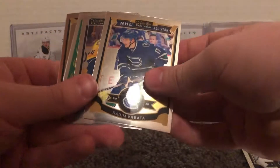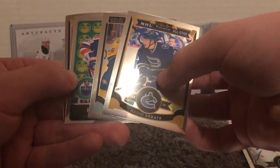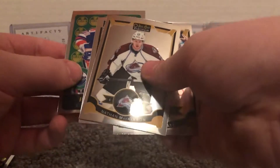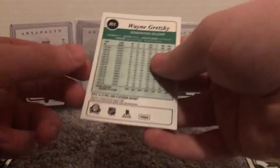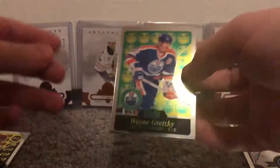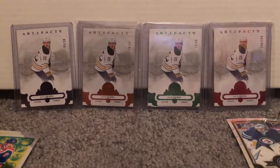Last pack of today's rip — I intend on ripping on camera often, I'm having fun. Radim Vrbata, an Oilers rookie, Kevin Fiala, Nathan MacKinnon, and Wayne Gretzky — not a rookie of course, but that's a nice one. I'm a big fan of OPC Platinum — I'll probably rip some more of this for the price point it's at.